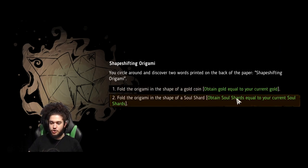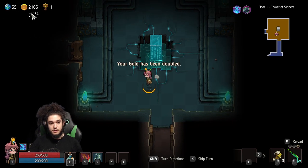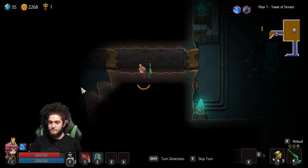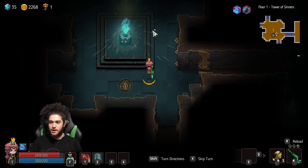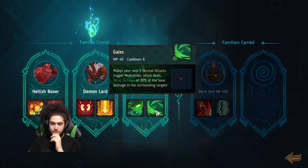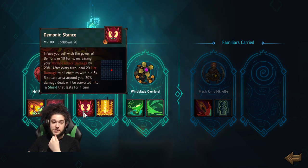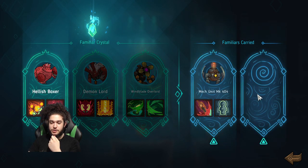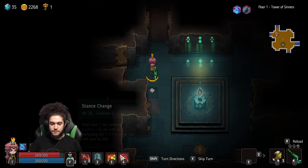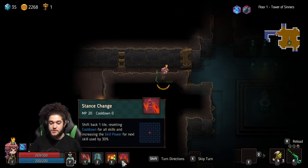Obtain soul shards equal to your current soul shards, obtain gold equal to your current gold — since I started with gold I'll just double my gold. That's really sick, looking like a really good run. I just don't like my weapon choice. We can get another familiar — demon lord is crazy good for certain builds. I've never actually used Hellish Boxer before, let me try this guy out.